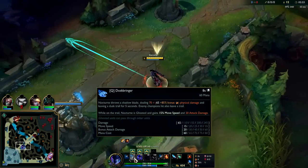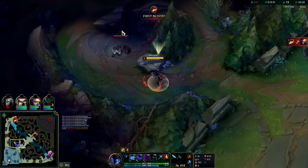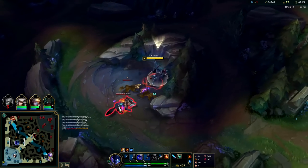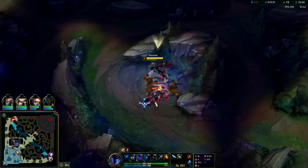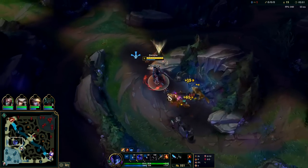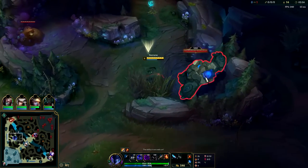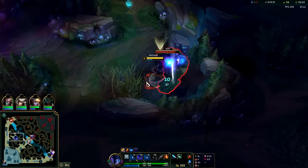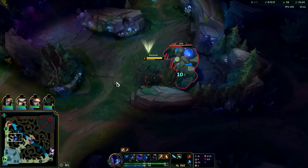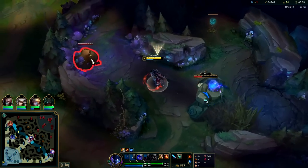At this point you'd normally go for your E. You could take another point in Q, but it's best to get E to be safe — if you get into a solo fight you want to have that fear, or if they started in your jungle you want all three abilities. If you only clear five out of six camps you'll still be level 3, not level 4, and you'll leave yourself hanging. Trundle looks like he's ganking top early. Something interesting about your E: it actually has really good base damage.